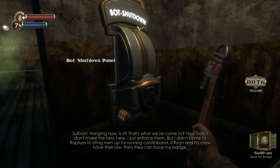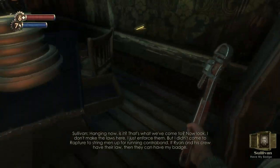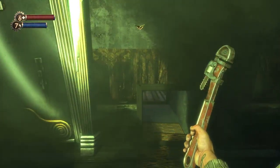I didn't come to Rapture to string a man up for running contraband. If Ryan and his crew have their law, then they can have my badge. They probably did take your badge, wait — I thought this was where we needed to go.